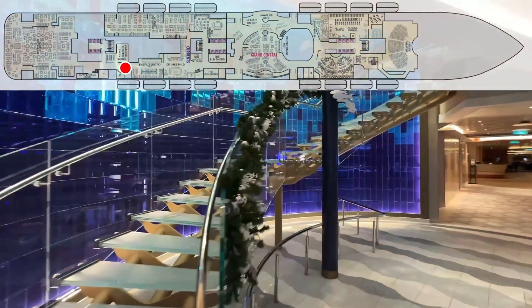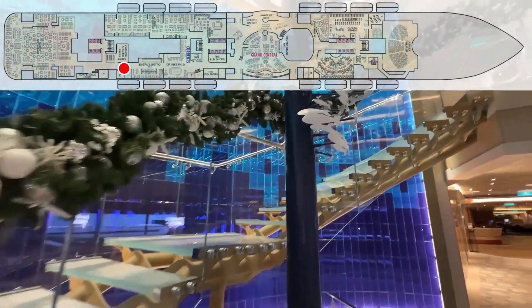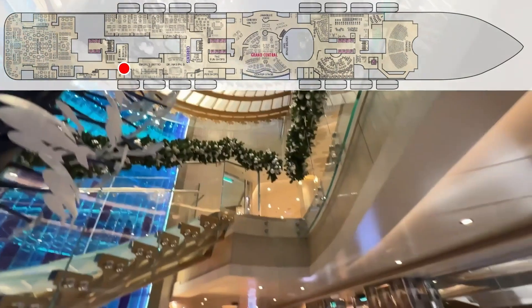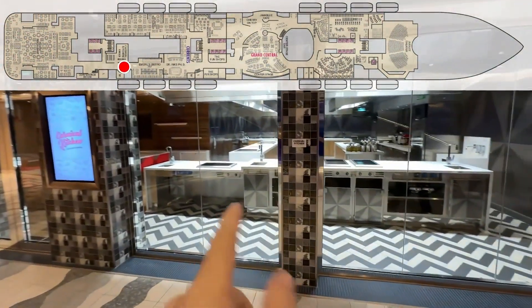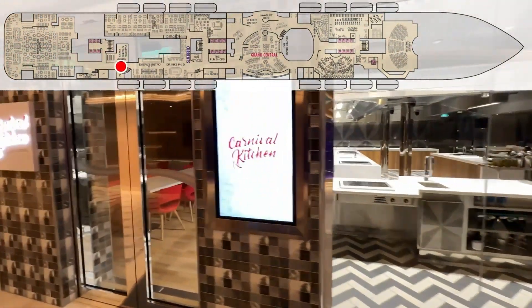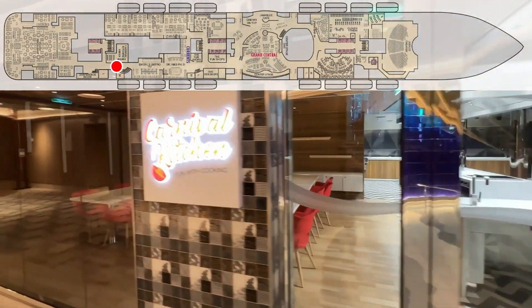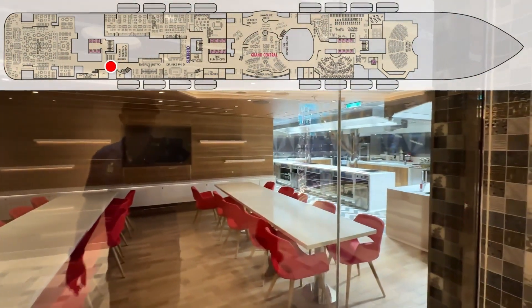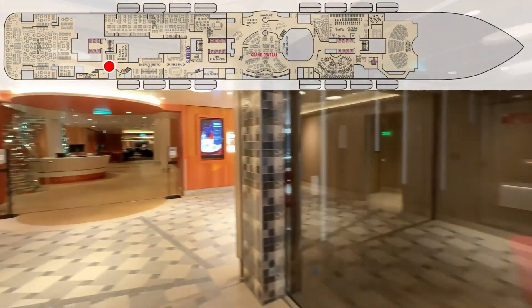Here's the staircase that leads up — you can go up two or three different stories, up to Deck 7 or Deck 8 from the stairwell. Here's your Carnival Kitchen.